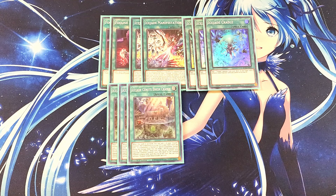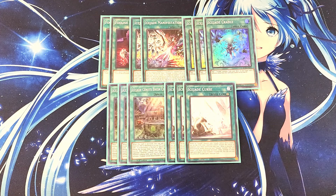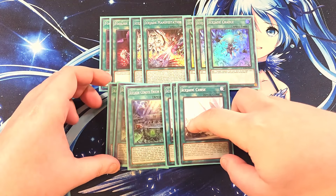We then play three copies of Ice Jade Curse. Ice Jade Curse is amazing combined with Cosmoclore — while an Ice Jade monster and your Field Spell are on the field, your opponent cannot activate the effects of monsters that were summoned that turn, essentially turning it into a one-sided Skill Drain. And when a monster is destroyed by battle involving your Ice Jade monster, you can target one of the destroyed monsters and inflict damage to your opponent equal to that monster's original attack, dealing burn damage as well. That's it for the spells — let's get into the traps.